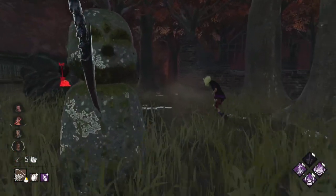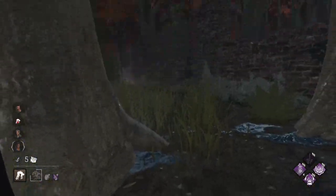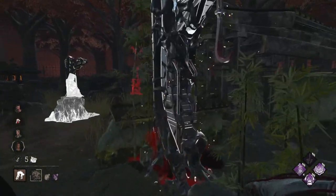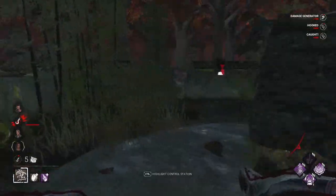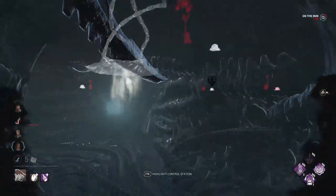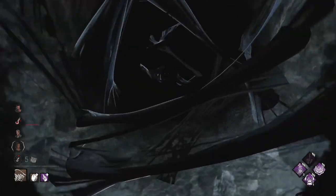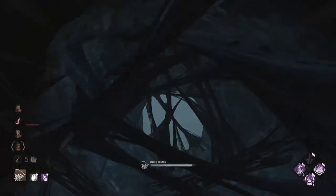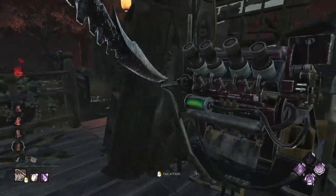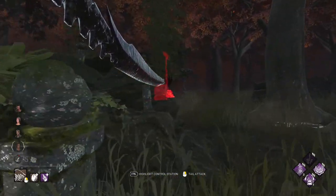Another situation where you wouldn't want to destroy a turret: if an injured survivor is right in front of you during a chase and a turret is within range, it might be best to just attack the survivor and focus on downing them, rather than stopping to destroy the turret and losing distance. As long as you're near a tunnel, you can lose your ability and go underground, where it recovers much faster than above ground — so don't be afraid to lose your power if you can actually down a survivor, since you can recover it quickly afterwards.